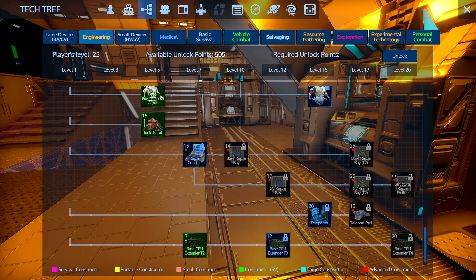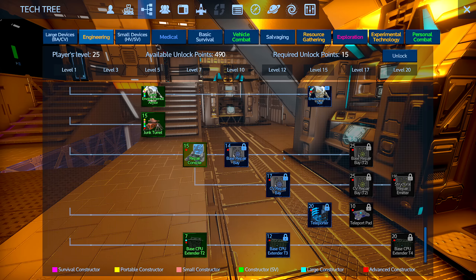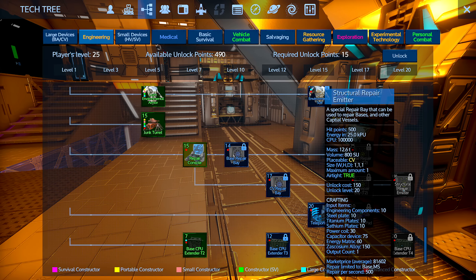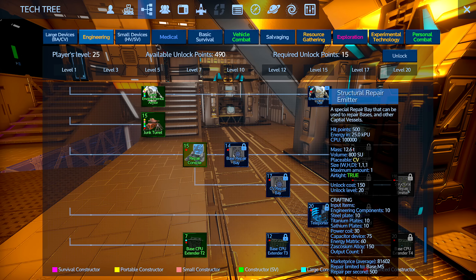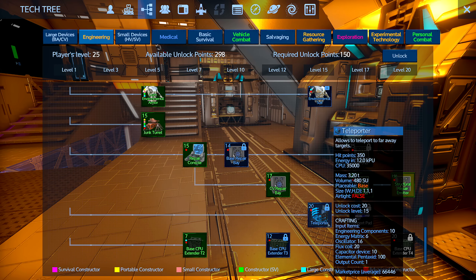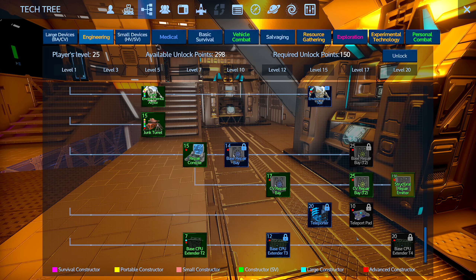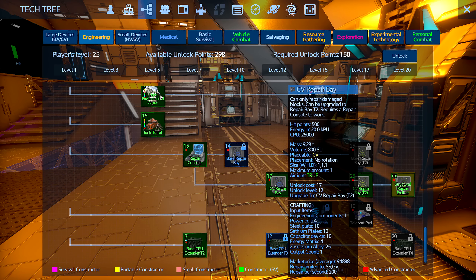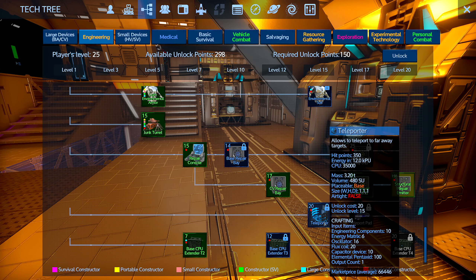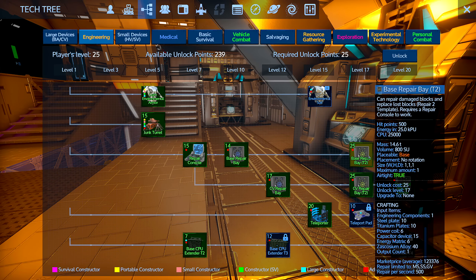With 500 points to spend, first I want the repair bay people have been talking about. The structural repair emitter is the one — it can repair bases and other capital vessels. Let's check the items required — nothing out of the ordinary, so we can build it, though it costs a lot of points. We also need a teleporter — the target pad for incoming teleports can't be used to teleport out, but we'll get it. I also want the repair emitters for repairing CVs.